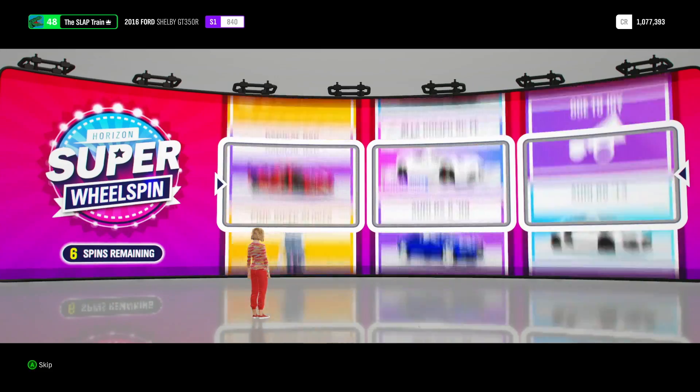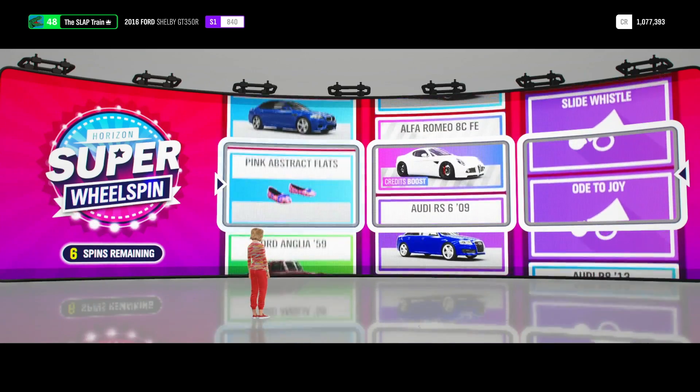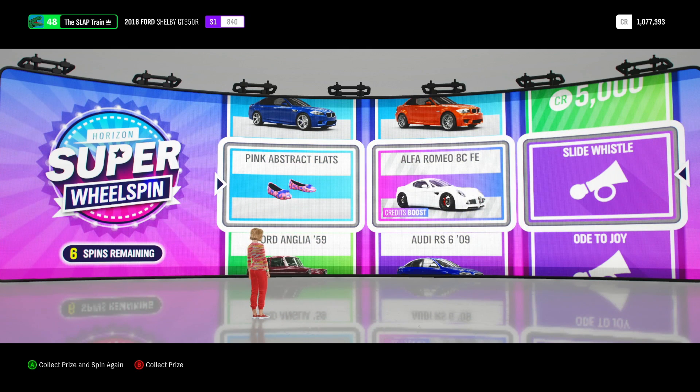Here we go, man. Six remaining including this one — Alpha Romeo AC First Edition. That is being done here. These are huge pulls. I'm going to try to make some money on the auction house with them after we're done. That's two right now — we're two for four on these wheel spins, 50-50 on Forza Edition cars. We have pink flats and a slide whistle. I see the Alfa Romeo — not a big fan of the car, but it'll be cool for some credits boost.